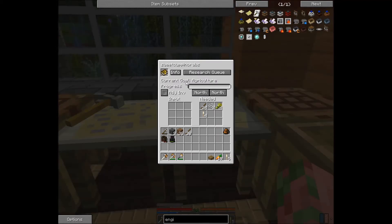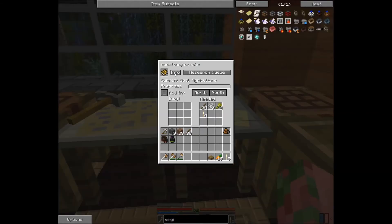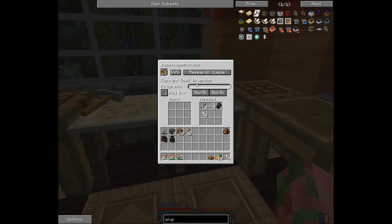Another way of seeing the categories and what they will give you when you research them is to hit the info button next to the book while it's in your research station. Our first one is Invention. In order to research any category it's going to take resources — this one needs charcoal, string, sticks, and torches. So let's go get those.